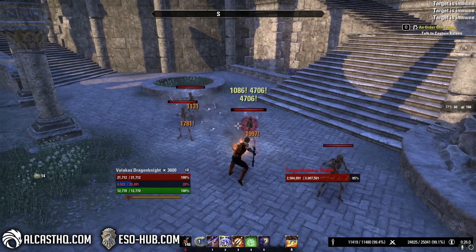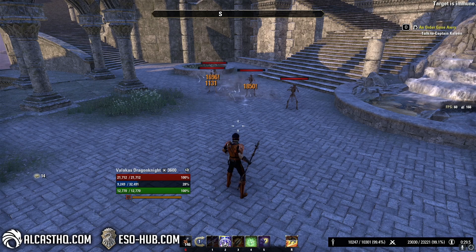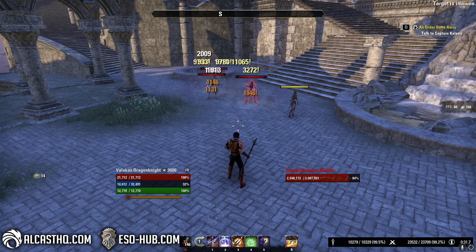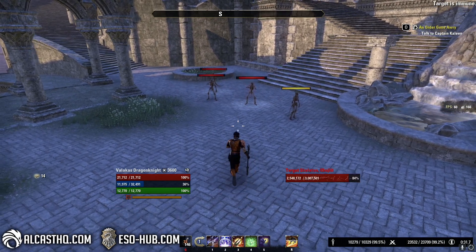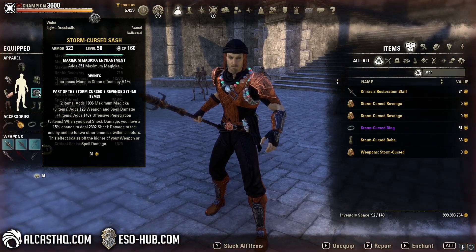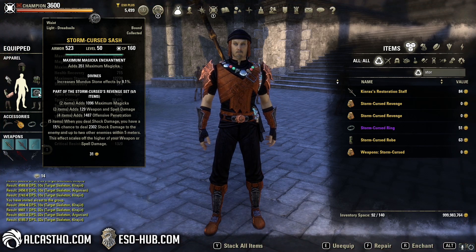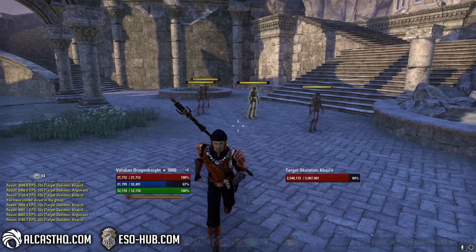You can proc it fairly often. On a magicka sorcerer you have a lot of lightning abilities, so it could actually deal decent damage. But like with most other sets in the Ascending Tide DLC, there are just better sets than this, so I don't really see this being used.